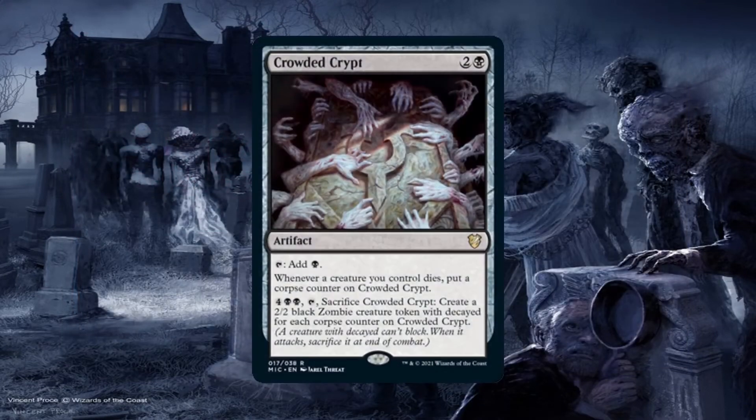Crowded Crypt can also do something similar, but it has to be sacrificed to get the zombies. That being said, getting a counter for each creature we control dying and then getting that many 2/2 zombie tokens with Decayed can be quite the game-ender. It's also a mana rock that doesn't enter the battlefield tapped for just 3 mana, so it technically doesn't take up a slot in the deck either, since we can use it for value before we pop it.